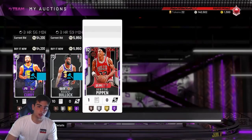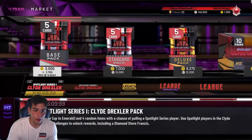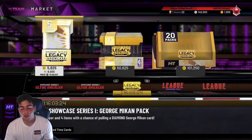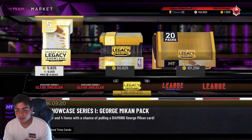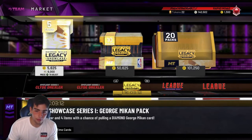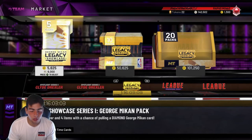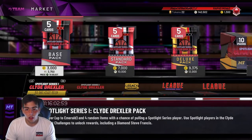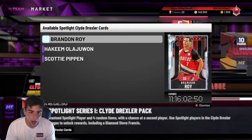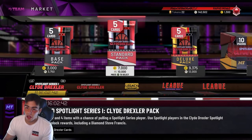If you guys don't know what the market crash is, I'm gonna go over it. Pretty much what happens is when new content drops — these packs have hours and days on them, which is a big part of the game because you can make MT off this. The old spotlight packs and the old legacy packs both expire on the same day, so they have to drop new content. I think Tuesday we're gonna get new content with these legacy showcases, so another market crash will probably happen Tuesday. Every time new content drops, all the prices go down, especially since these packs are not guaranteed for these players — they have a chance to pull amethysts, which means their value drops. More supply, lower demand.